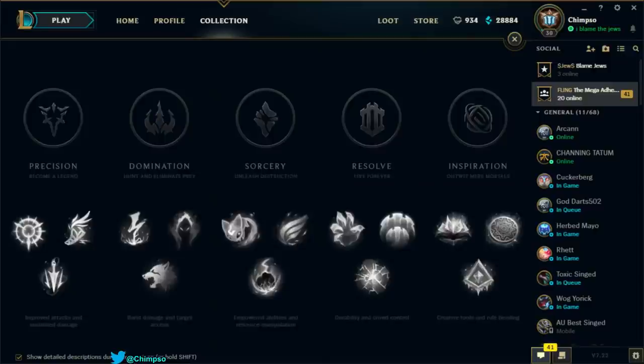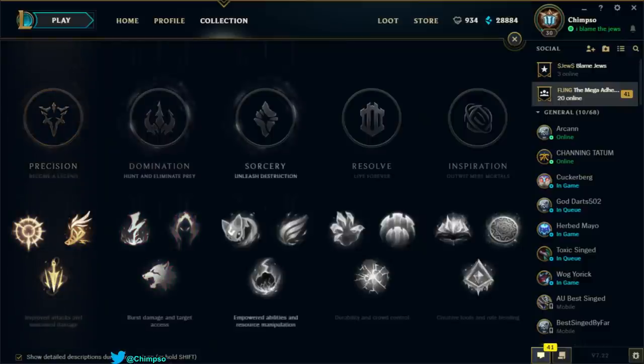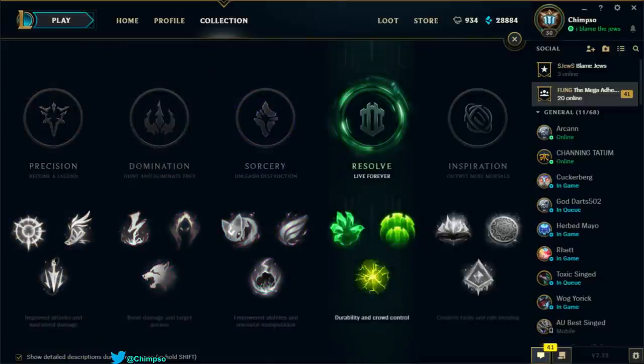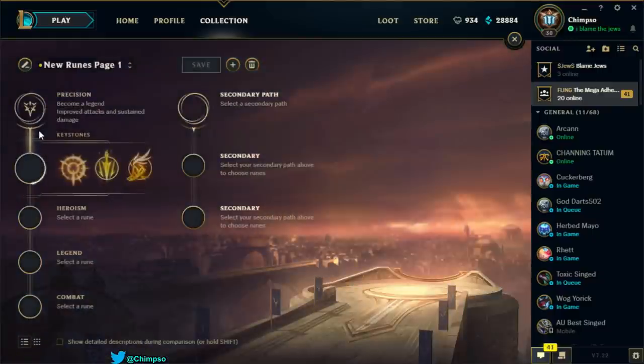What's going on everybody, it is Shimso here. The pre-season update is out and that means the new runes have arrived. I'm going to go through every new rune and talk about them from a Singed perspective — what I think would be good, what I think would be bad. My guess is that Sorcery and Resolve are going to be the good ones.